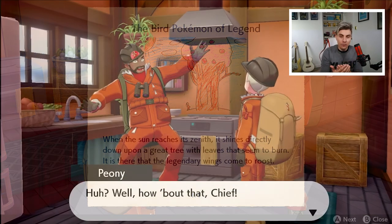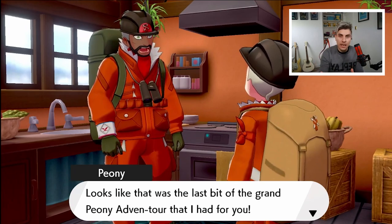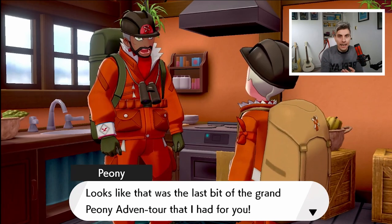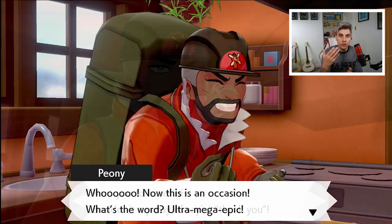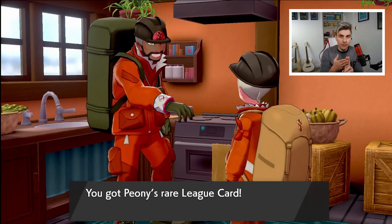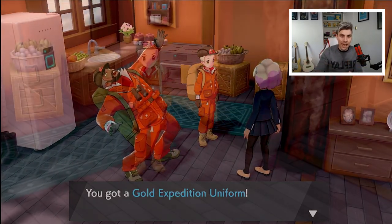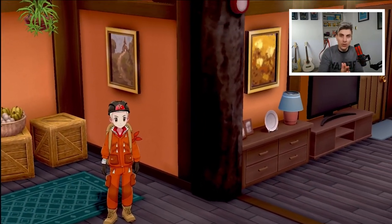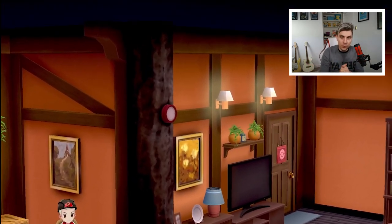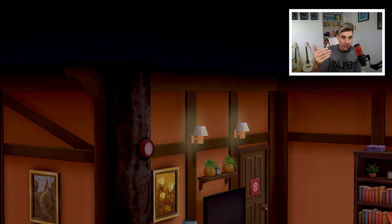Let's set the scene first. We have to have already completed all three legendary clues presented to us by Peony. Once you get introduced to the Crown Tundra, he gives you three legendary clues: there's Calyrex, there are the Regis, and then there are the Galarian Birds. Once you've completed all of these, the game signals it's ended — go speak to Peony in his hut, he'll give you a few items as a reward, and then he leaves.